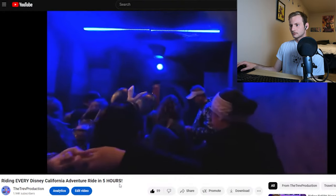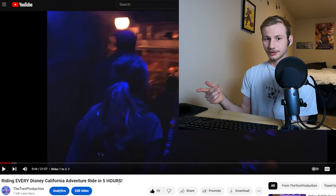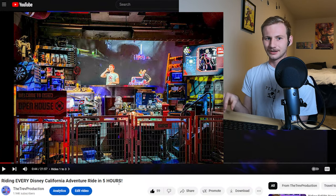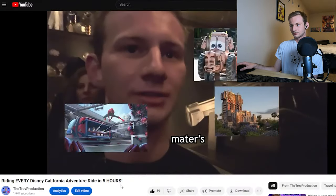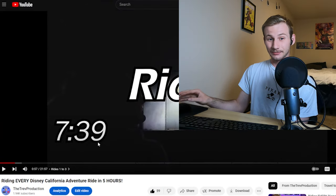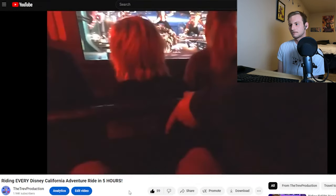Both Guardians and Spider-Man have pre-shows, so we have to wait through those — Rocket explains what you have to do, and Tom Holland explains a thing for Spider-Man. Because of that, and because these rides are a bit longer than Fantasyland rides, it takes time. That's why we only plan on doing three rides during early entry instead of six. We were the very first rotation of the day — even though it's 7:39 a.m., it took us nine minutes to get on the ride. It's 7:30 in the morning and we're going on Guardians — no possible way we could have done this any faster.